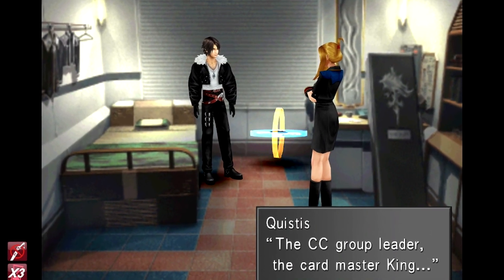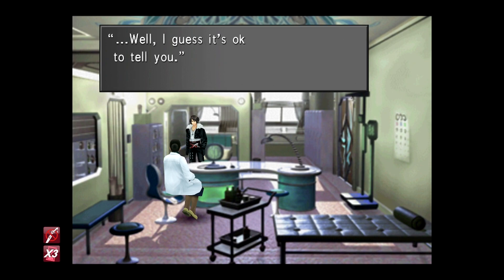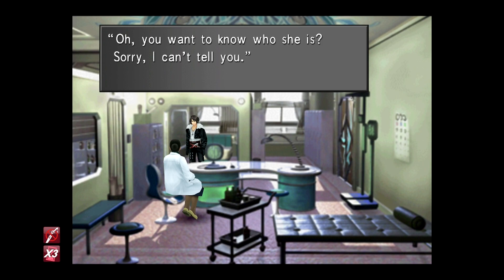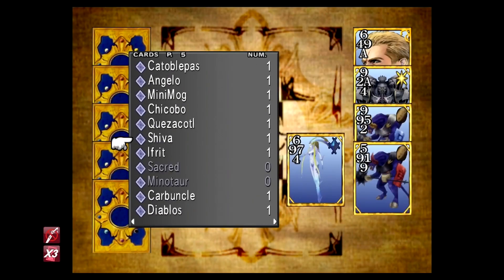Last but not least, the Card King — it's Quisty! Make your way to the infirmary and attempt to play cards with the doctor to open up a bit of dialogue. She'll mention that she used to be the Card King but lost the title to another girl years ago. Head into your dorm room, make a save, and rest in your bed over and over until the King appears. Quisty has the Gilgamesh card on her, so make sure you win that. If she doesn't play the card, you can challenge her again up on the cockpit on the third floor. Once you beat her, that's the whole quest done!